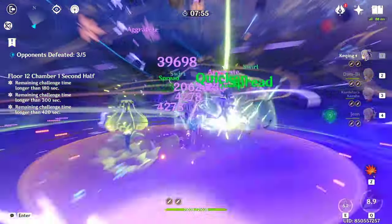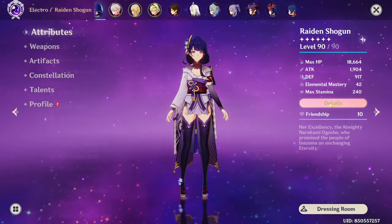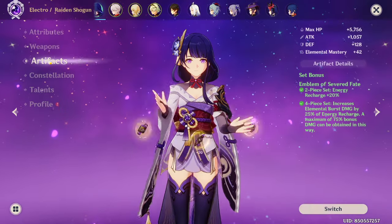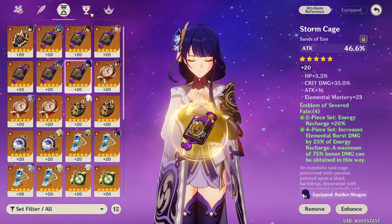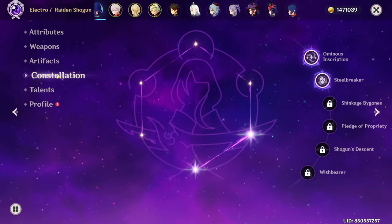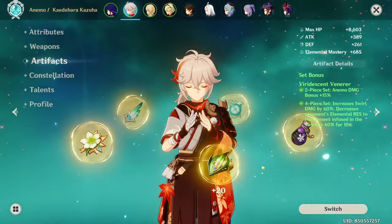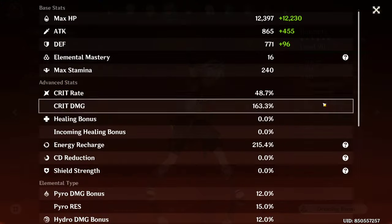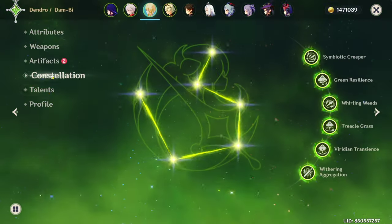All of the tests conducted will have Raiden at max resolve for consistency. She'll also be taking 20% crit rate food so that there are fewer variables to look out for when testing, and also for my own sanity. My Raiden build will not change for these tests. You might be wondering why I won't be using an Elemental Mastery Sands — that's because my Kazuha's Constellation 2 will provide 200 Elemental Mastery to her anyway, so I don't want to give her more than she would normally have. The rest of my supports are also geared to do as little damage as possible, so that Raiden will be the one doing most of the damage.